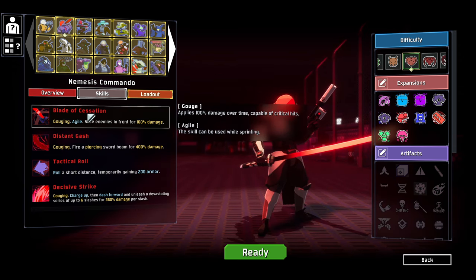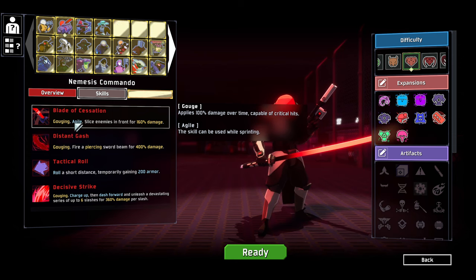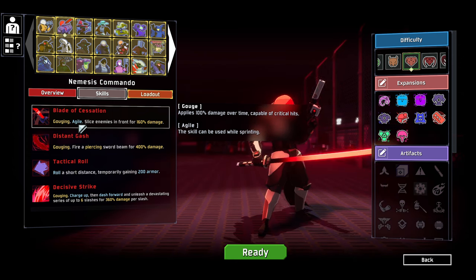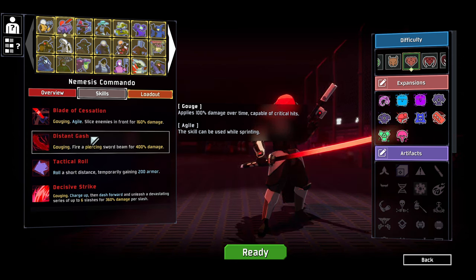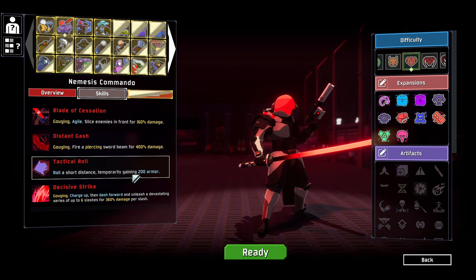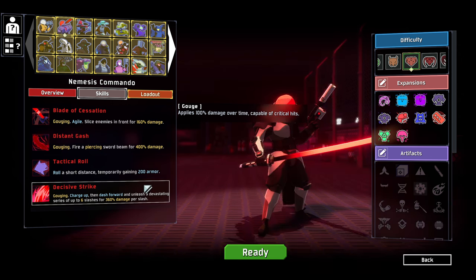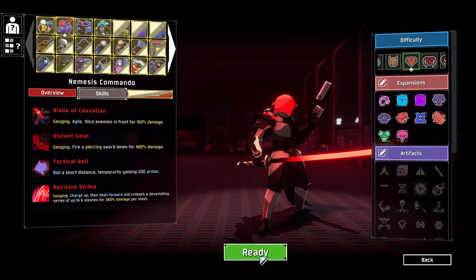Nemesis Commander - kind of interesting. We have randomised our loadout as well, so we're starting with this blade here. Slice enemies in front of us, we've got this firing a piercing sword beam. We've got rolling and gaining temporary armour, quite nice. And we've also got the decisive strike for a charge up and then dashing forward to a devastating series of six slashes.